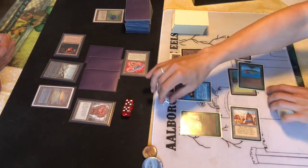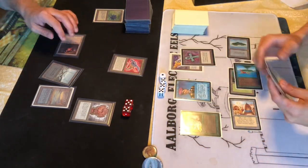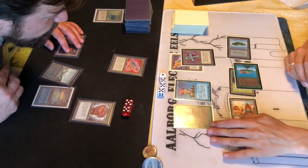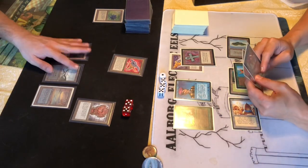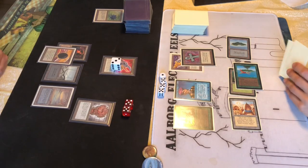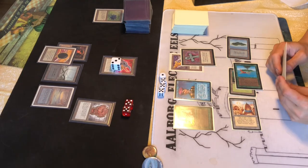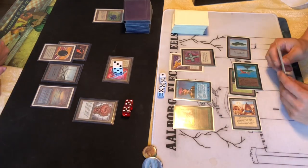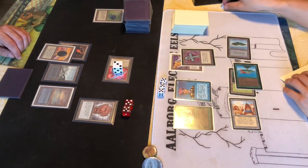He plays Prodigal Sorcerers and some Llanowar Elves. We're merging all the Tetravus counters back into the Tetravus - just checking that it can actually be done that way, and it can - so it becomes a 4/4 flyer again, preventing the Prodigal Sorcerer from pinging them all away. Drawing into a Mox Jet - pretty nice, since we can play that without getting damage from the Ankh of Misra. It's not a land - we need to continuously play cards or the Black Vice will hurt us.